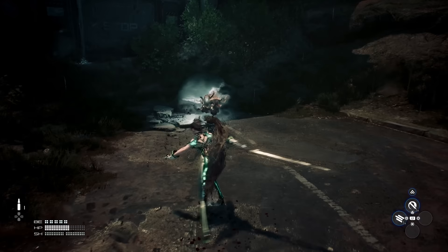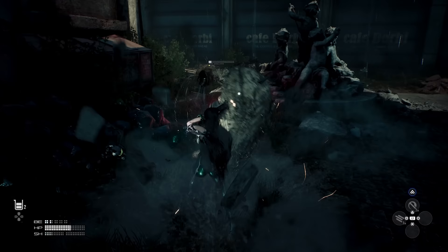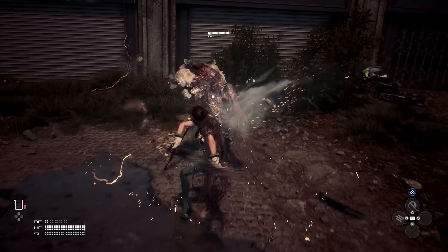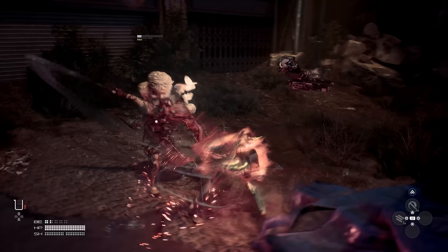Parrying is the more ideal way of dealing with most enemies, as this builds up their stagger and builds up one of your meters. However, there are also enemies that go invisible and require you to scan an area to locate them, and there are shield enemies that block all attacks and are only vulnerable for a short period after they attack. There are also ranged and close-range enemies, and some enemies that expel gas to the surrounding area after you hit them a certain amount of times. The variety shown here in this small section of the game is really cool.